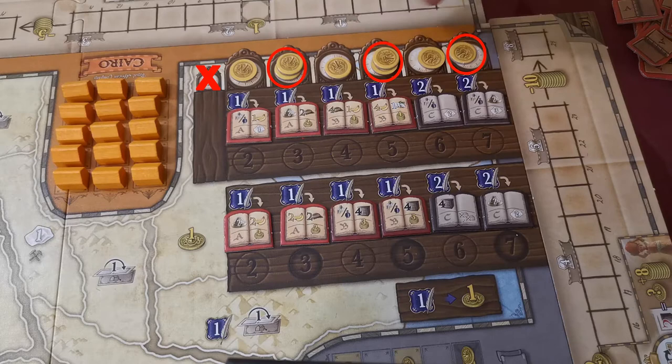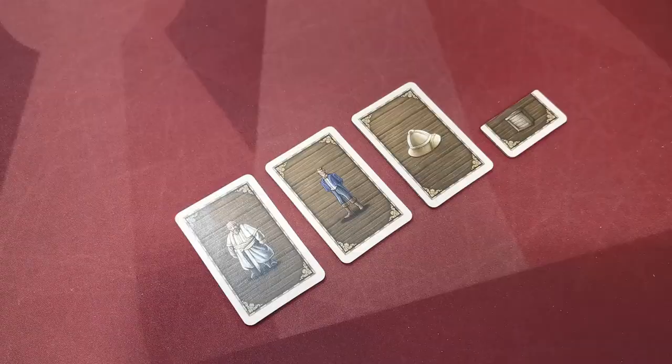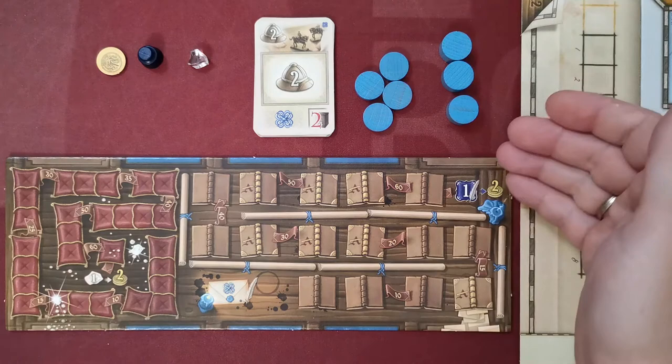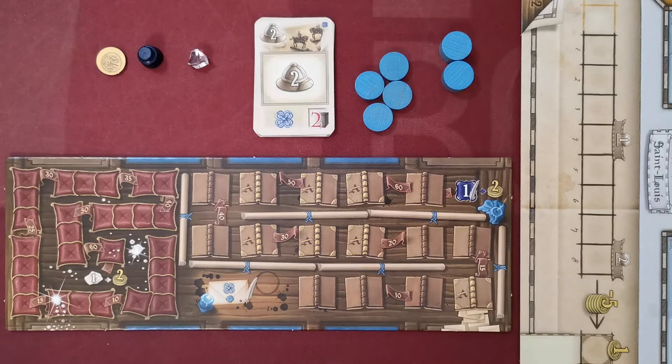The numbers on the board represent the seven rounds of the game. With two players, place one coin on each space. With three players, place a second coin on rounds three, five, and seven. With four players, all spaces should have two coins. Place the four bonus tiles next to the board. Each player chooses a color and gets the corresponding board, nine starting cards, a set of four slim track markers, and bonus markers — three for two-player games, two for three or four players. Players also receive a coin, an ink jar, and a diamond marker.